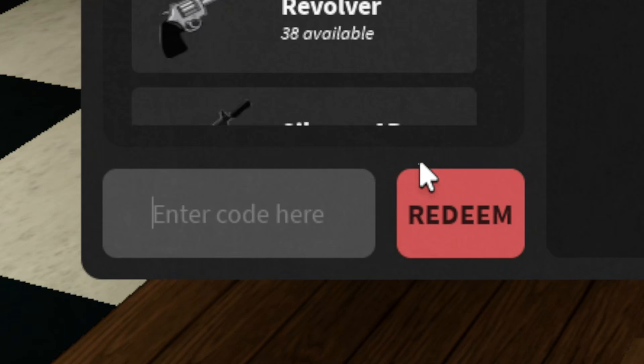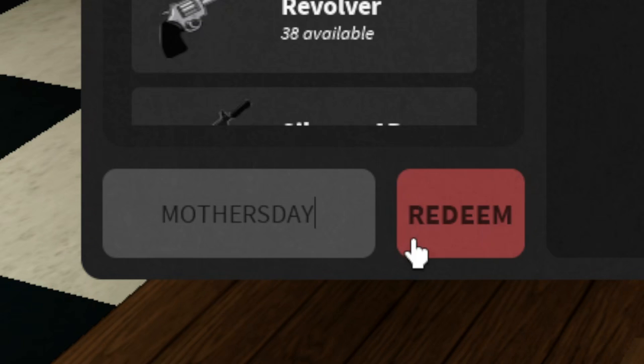The next code is going to be M-O-T-H-E-R-S-D-A-Y. Go ahead and redeem this for 100k cash in The Hood. So far we've gone through two codes, one more to go.